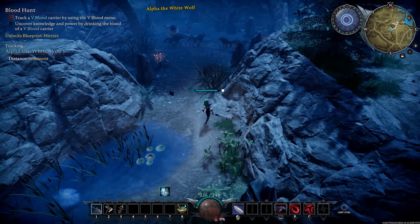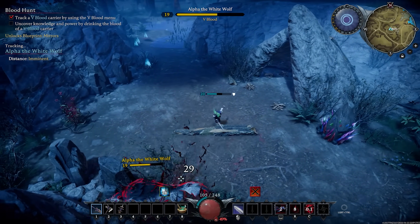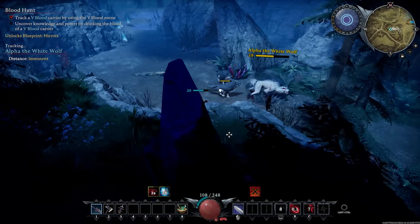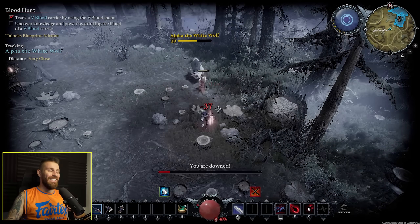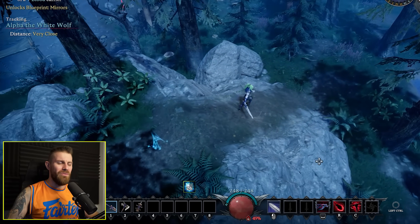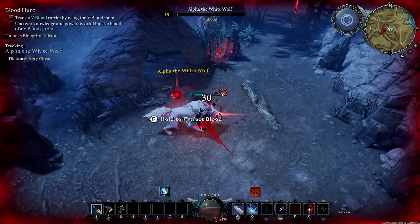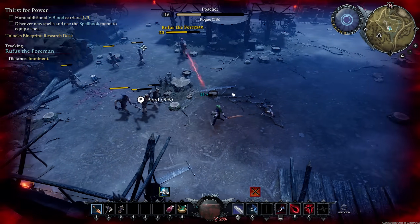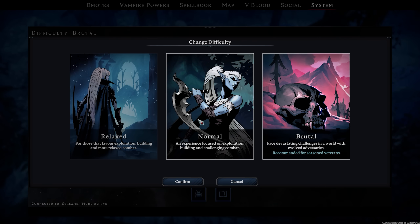Alpha the White Wolf was our first kill target, and it's important to mention that I have never died on this boss before. It's actually one of the easiest bosses in the game normally, but we're playing on Brutal Mode — and Brutal Mode is exactly what it says it is. Absolutely brutal. After getting wrecked I got some gear upgrades and finally managed to beat the Alpha Wolf while being 4 item levels higher than intended. I then attempted the second boss, Rufus the Foreman, and it became quickly apparent that it would take a tremendous amount of time and many hundreds of deaths to beat the game on Brutal Mode, so I switched to Normal Mode.